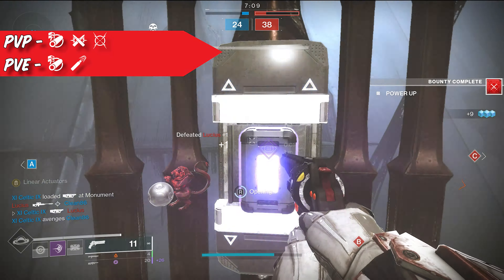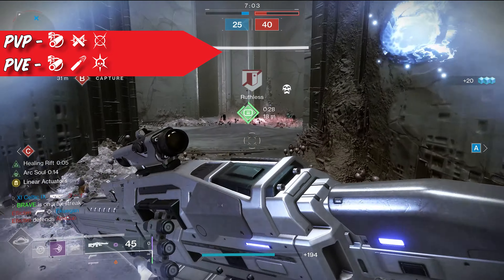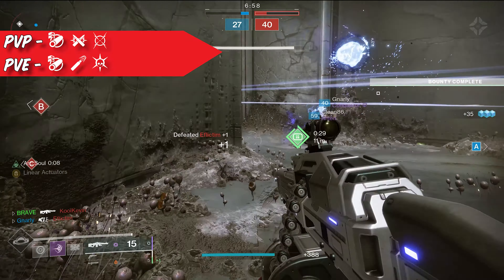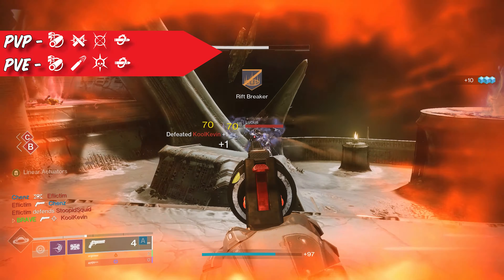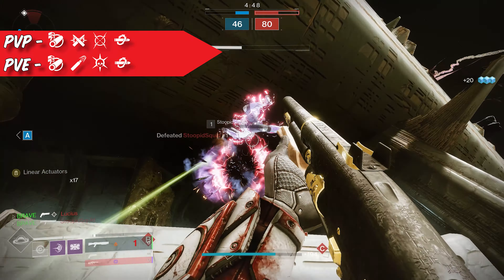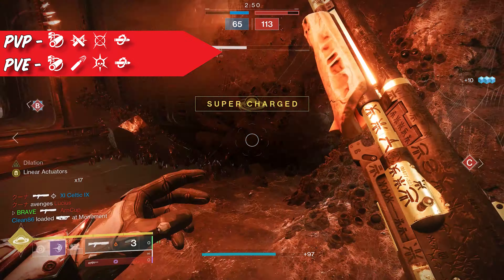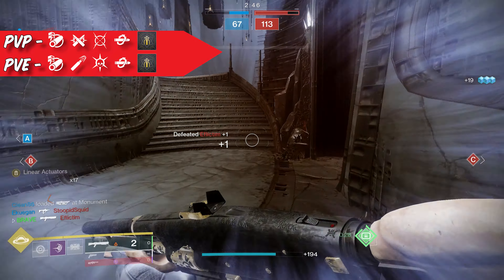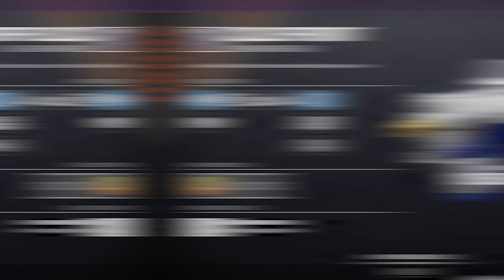As for PvE, you can go with Moving Target if you want, just so you can have one solid pulse rifle to use in both activities, or you can go with the perk Thresh. This is going to give you a little bit of super energy every time you kill an enemy combatant. In the final column, you have two solid options: Kill Clip for that bonus damage after every kill, or if you plan on getting precision final blows, the perk Desperado can increase your fire rate on this weapon. I wouldn't discard any pulse rifles that come with the perk Headstone either — if you really want to get fancy and create a stasis build, Headstone is a great perk.